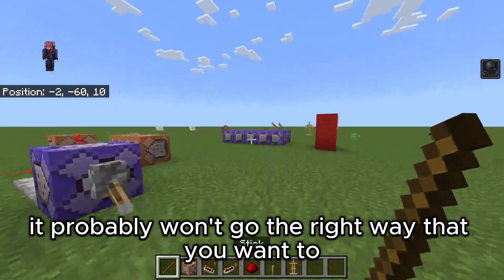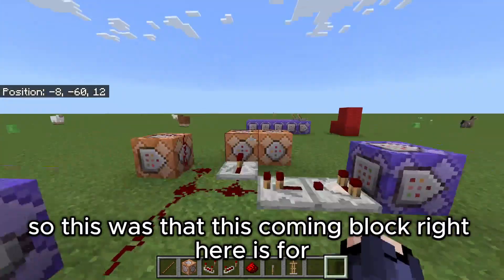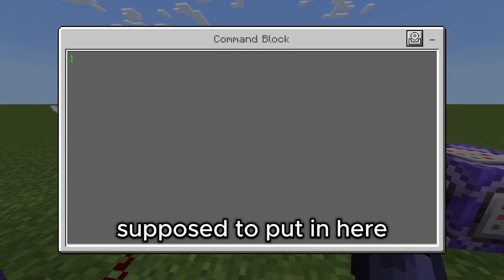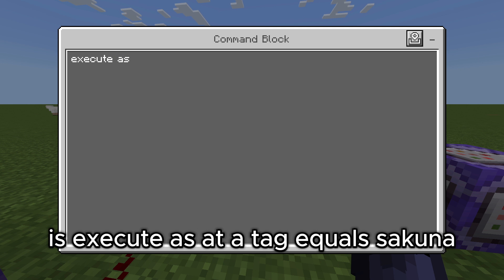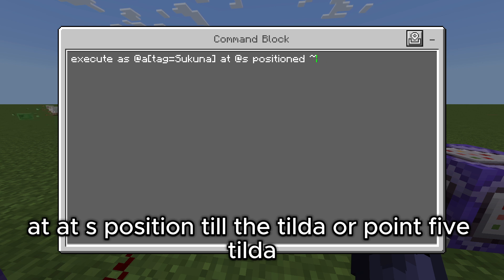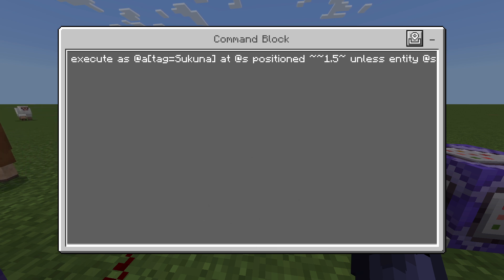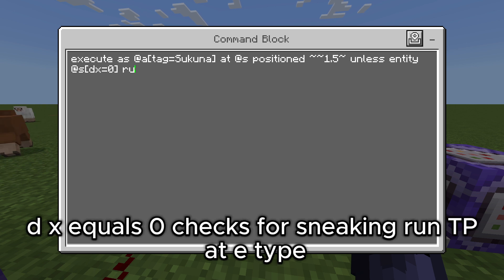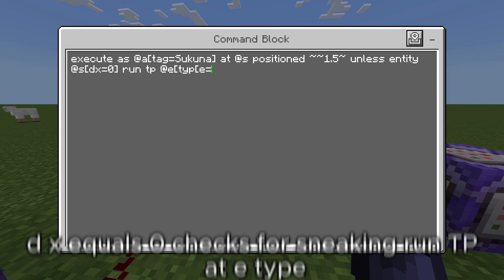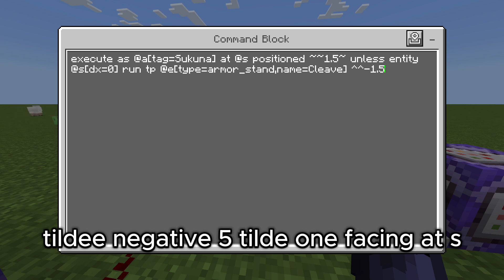When you do it it probably won't go the right way — that's what this command block right here is for. What you want to put in here is: execute as at a tag equals sakuna, at at s position tilde tilde 0.5 tilde, unless entity at s dx equals zero, checks for sneaking, run tp at e type equals armor_stand name equals Cleave, tilde tilde negative five tilde one facing at s.